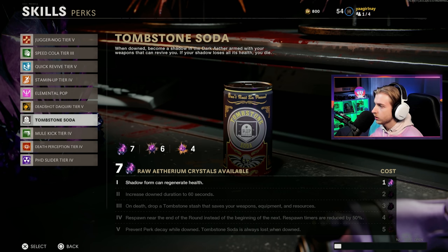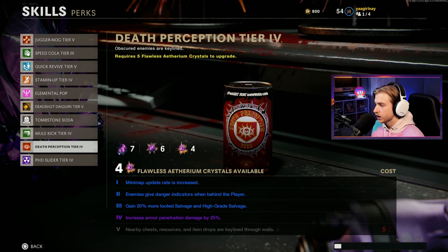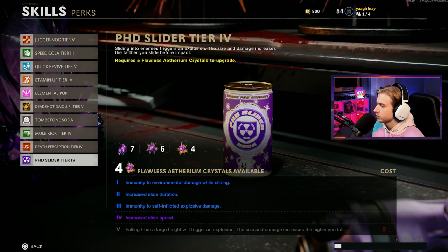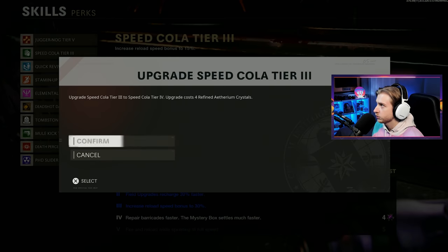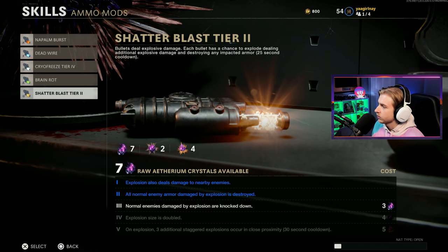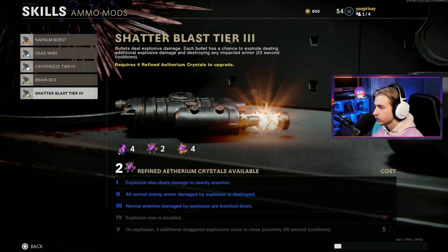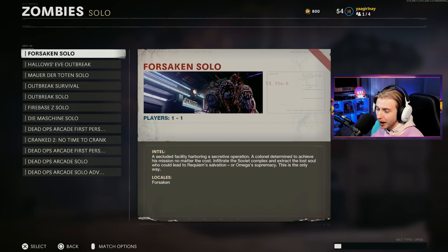Deadshot is level five. Tombstone — have not upgraded it at all; we don't really use it. Mule kick — all the other tiers are so much more useful, I don't really use three weapons anyways. Death perception, we don't really need tier five on that either. PhD, I kind of want to get just so we can Tony Hawk and get some kills. I should probably just upgrade speed cola one more tier, because when we get speed cola at tier five, firing and reloading at full speed will be very helpful. Also our ammo mods: I have upgraded cryo to tier four and shatter blast to two — let's get it to three. We're so close to getting the explosion size doubled. The map wasn't left this time by Jason, so make sure when you guys leave your suggestions that you leave a map as well, because otherwise I'm just going to be playing Forsaken till the wheels fall off. And just a reminder — ZRG banned, Outbreak banned.